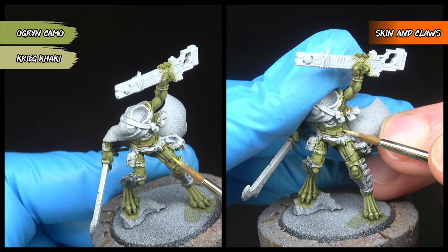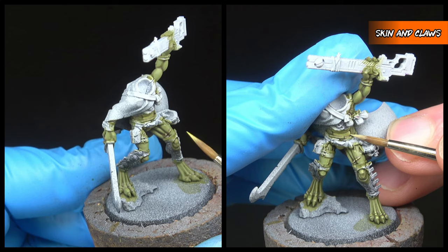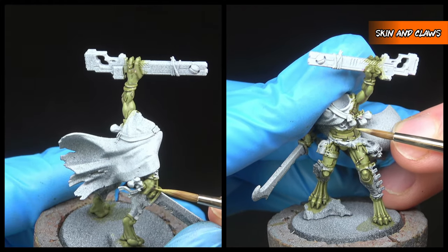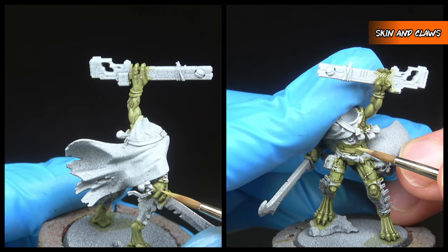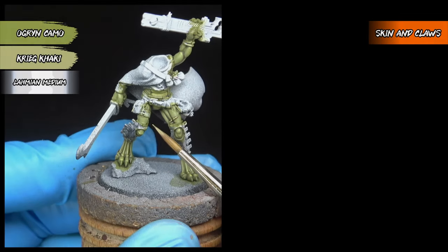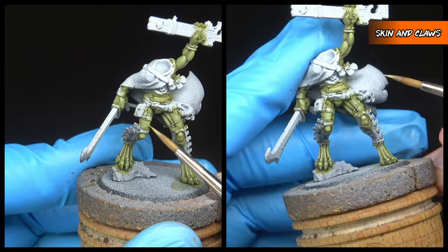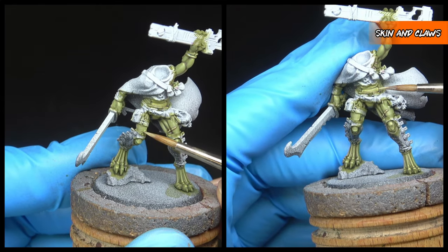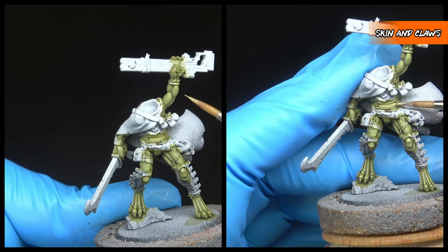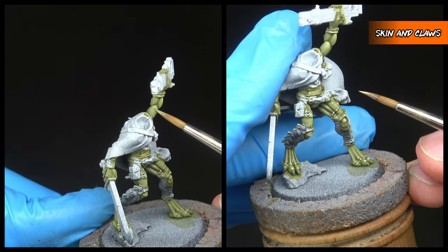Back to highlighting now — we're going to use Ogryn Camo for the body and Greek Khaki for the belly, focusing on the sharper points of the model: lines on the elbows and knees, knuckles, fingers, and any sharp points around the quills. After applying those highlights you might find they look a little stark, so we're going to dilute them somewhat with Lahmian Medium and then glaze over the highlights we just established to help soften them and blend them into the skin.